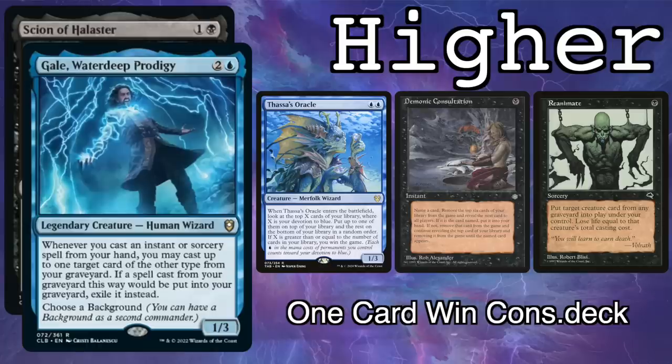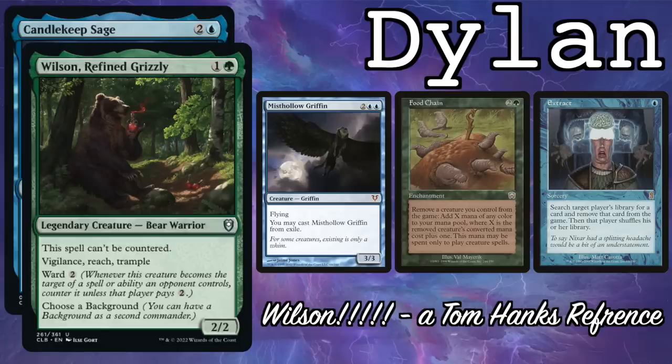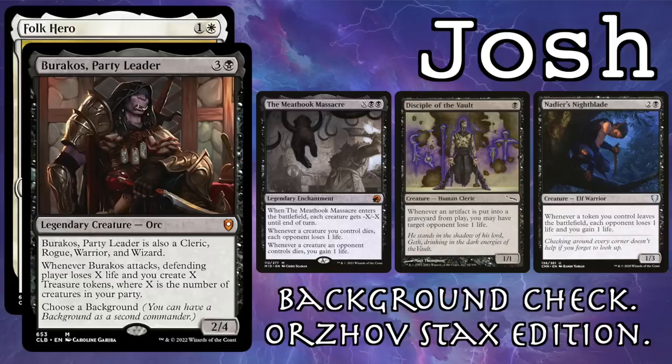We have Hire on Gale Hallister one-card-win-cons deck. Cameron's on Abdel Adrian, Agent of the Iron Throne — Agent Razabdel-Cat. I'm playing Wilson Candlekeep Sage. Wilson! A Tom Hanks reference. And Josh is playing Borocos Folk Hero Background Check Orzhov Stacks Edition. Begin!